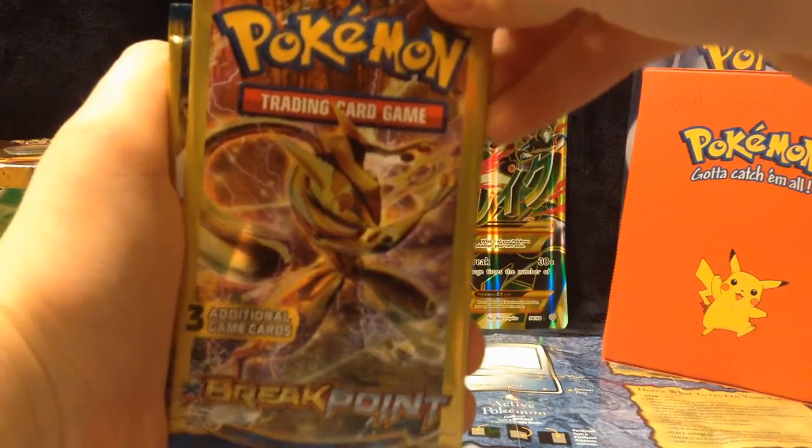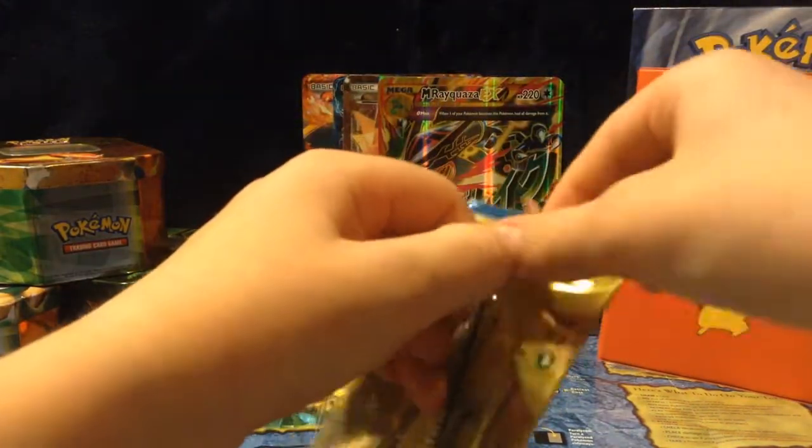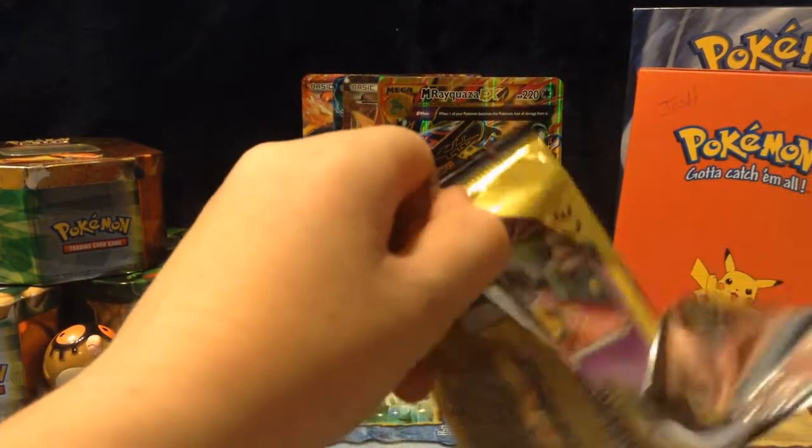We're going to start off strong with that Greninja. I'm going to cut open the other pack for you so it's just a little bit faster for you guys. No code cards — there's no code cards in these, because there's a few card packs. If you guys haven't got the memo yet, I don't know where you've been at.